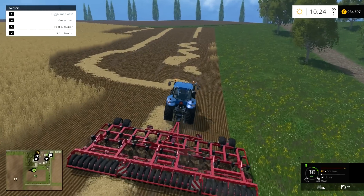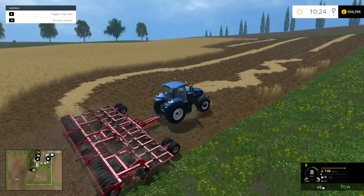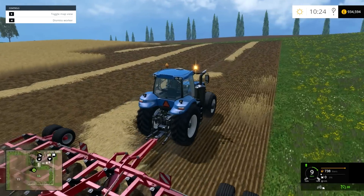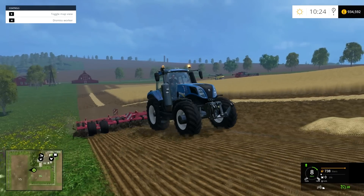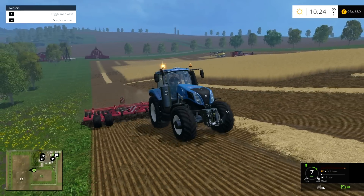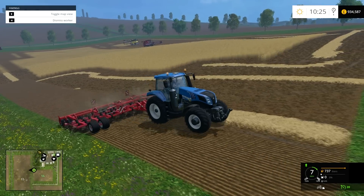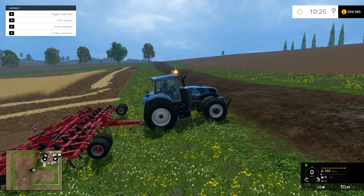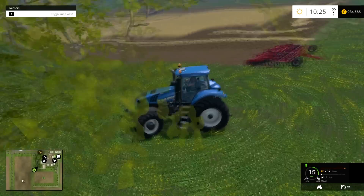I put it down and it said 400 horsepower. With this cultivator you can go 20 kilometers an hour, but you're going 9 because you're going up a hill. The torture test is of course to see if the tractor can pull it up a hill, and we're doing 7 kilometers an hour on the steepest part — one of the steepest hills in Westbridge Hills. On the heaviest cultivator that requires the most horsepower, the tractor will pretty much easily pull it. So that's fine — it works as expected because it's an in-game tractor.